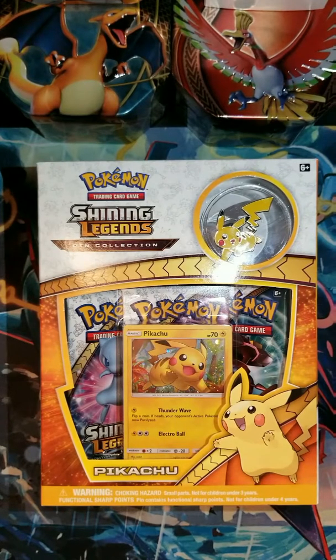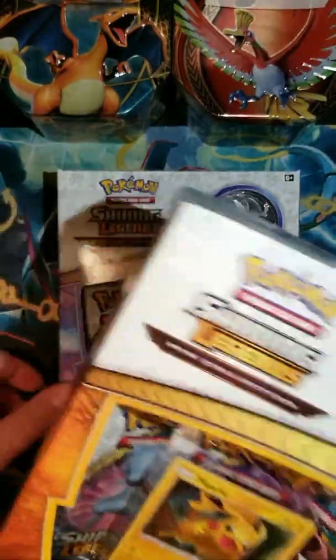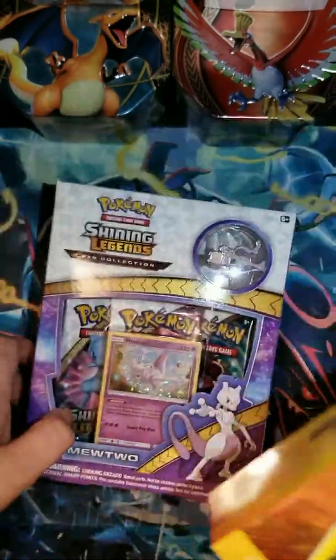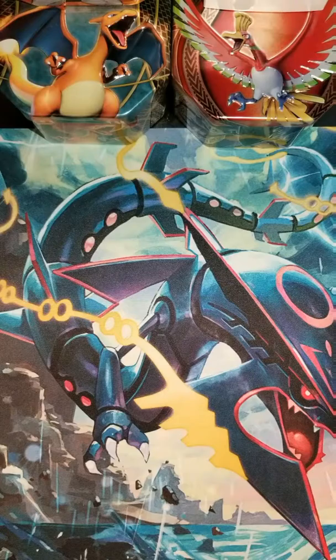What's up YouTube? This is Meece Crew Cards here with a Pokemon pack opening. It's the day before the Shining Legends release and we got two boxes — the Pikachu Pin Collection and the Mewtwo Pin Collection. We're just going to get right into these; I'm going to pass them over to the other Meeces to open.